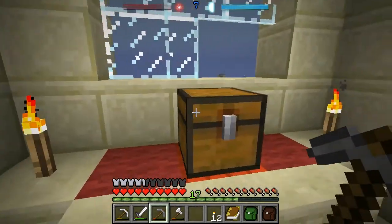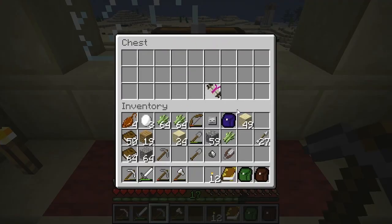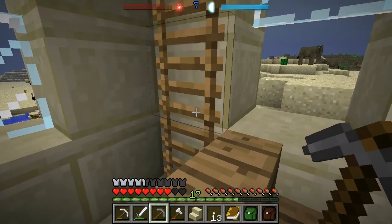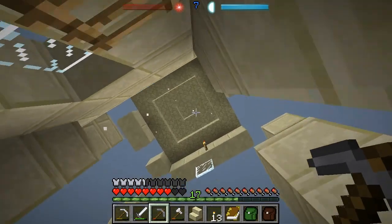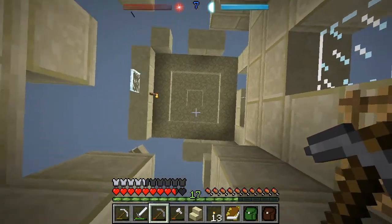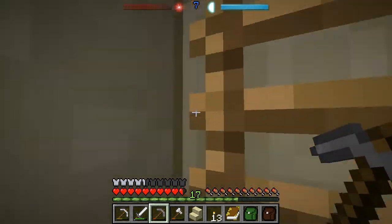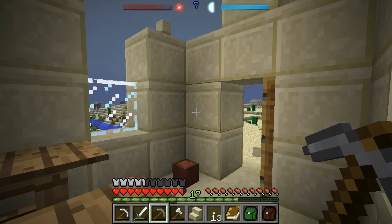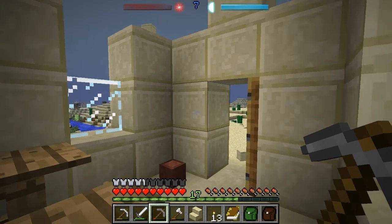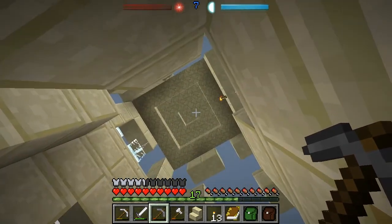Looks like somebody's been going around breaking windows. Let's see what's in here. Oh, an ice rune — that's quite nice. Let's — ARGH! I didn't want this tower anyway. How did that even happen? That was an explosive chest? Maybe it was on a piston. I can't really examine the mechanisms now.